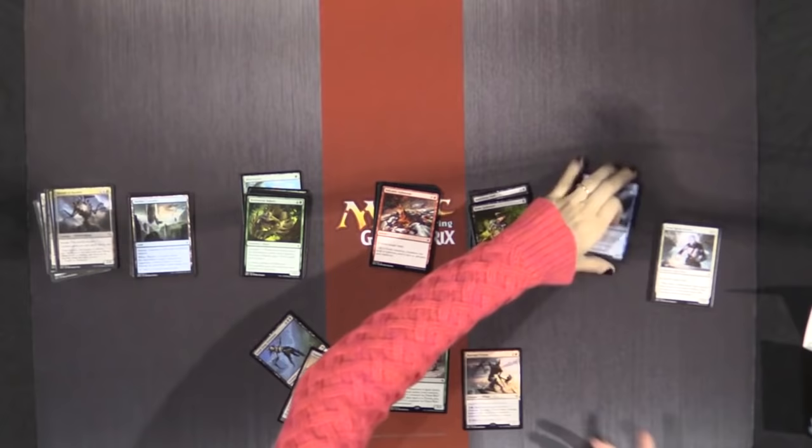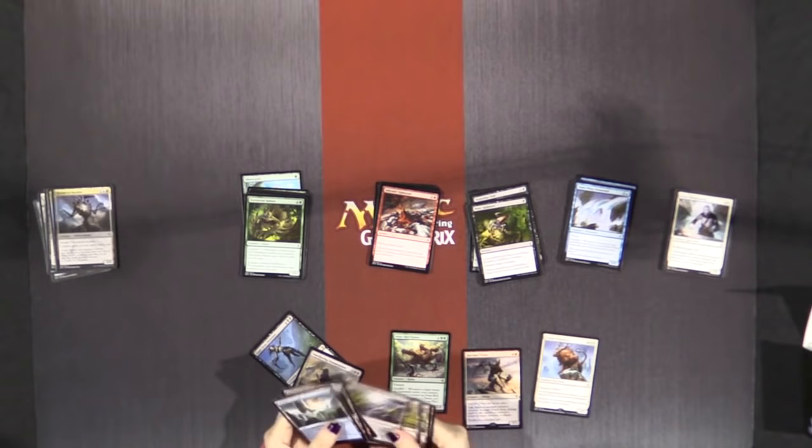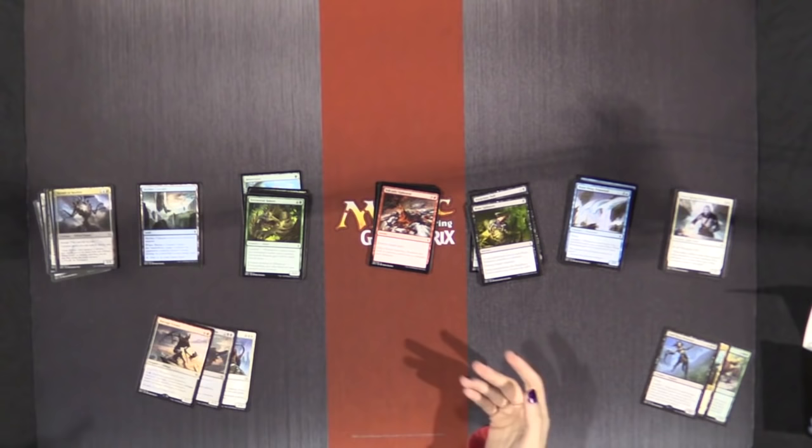There's nothing in blue, and there's a Felidar Sovereign in white. The last card is an Alley Encampment. So none of our rares are incredibly exciting — these are probably the best two. This could work; these will be fine if we play them in our colors. Next, we want to take a look at the colors and what they provide, given that these are our rares.